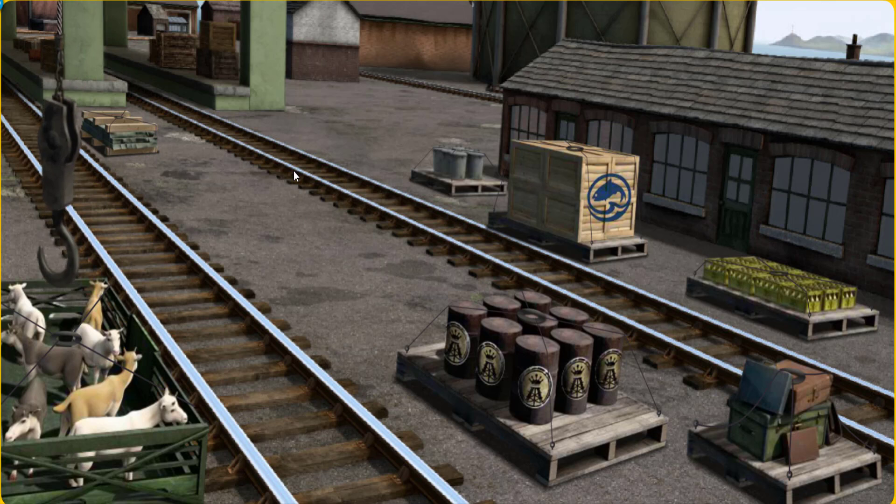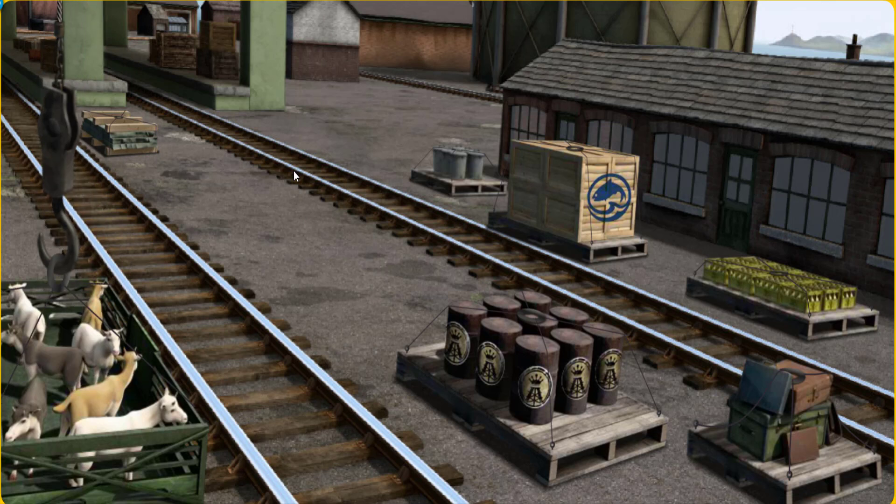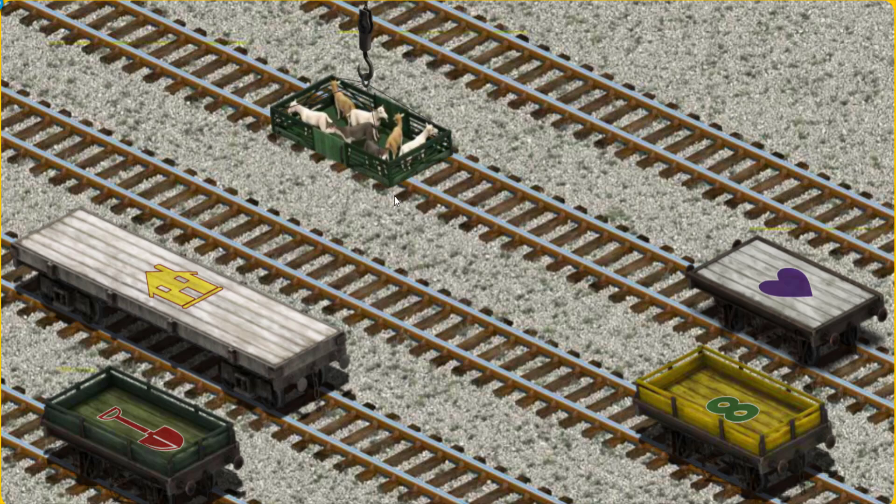That's it! Let's lift and load. Now the cargo must be loaded. Help Cranky find the white flatbed with a purple heart.